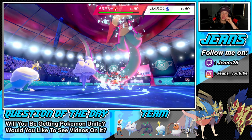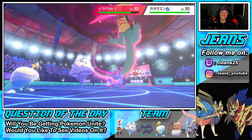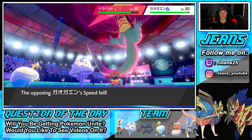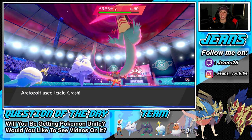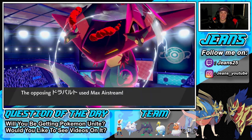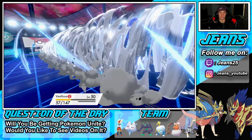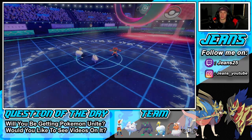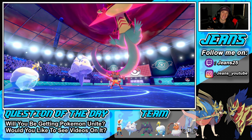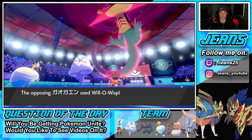He does not Fake Out, so Icy Wind goes through. He just wants to straight up Flare Blitz — Icicle Crash connects! Dragapult is taking big damage and we get the slowdown. There's the Max Airstream — he might pick up a double KO. Vanilluxe is going to get a speed boost from the Airstream. Hopefully Flare Blitz goes into Arctozolt.